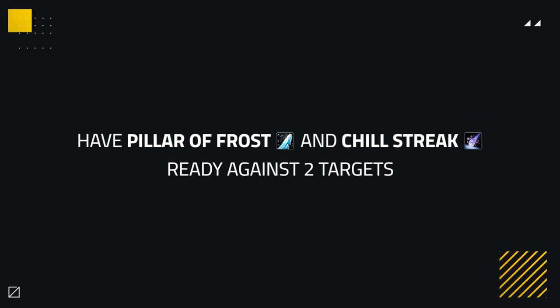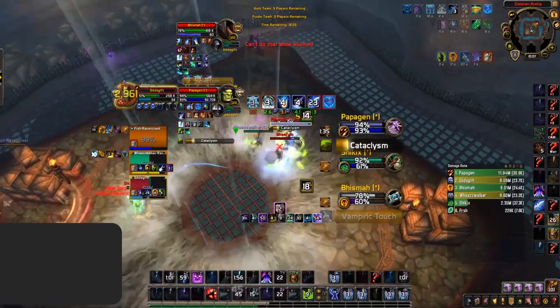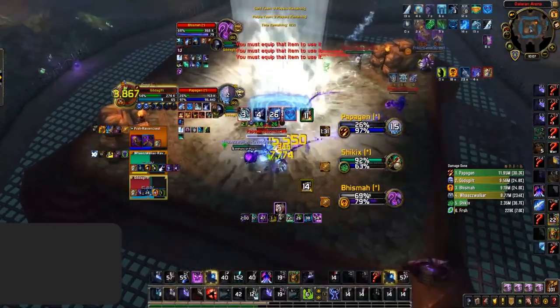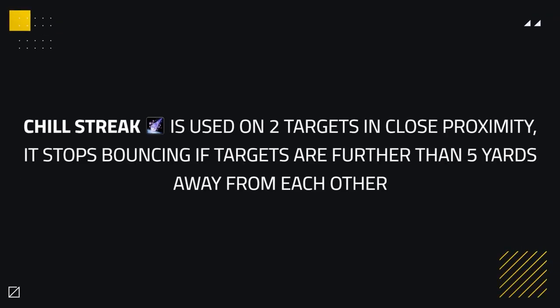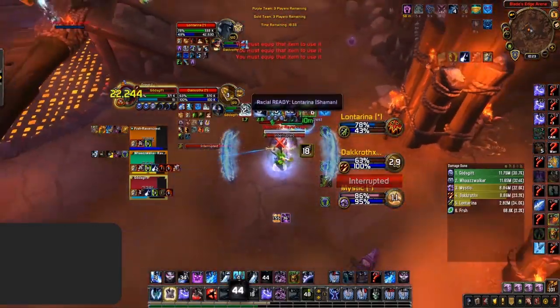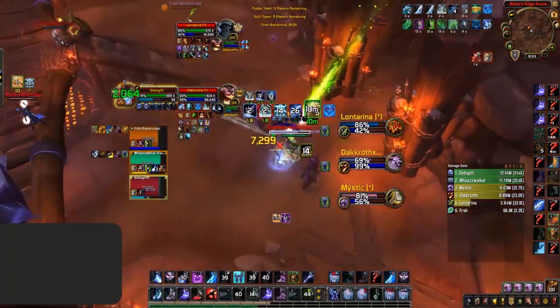This means having Pillar of Frost and Chill Streak ready during your offensive setups in two-target situations. Bear in mind, you can use Chill Streak with nearby pets on your kill target, as seen here by Zeepi — he follows this up with a Pillar of Frost, which completely destroys the Destruction Warlock. You always want to make sure two targets are in close proximity so that Chill Streak bounces often, dealing a ton of pressure. Chill Streak stops bouncing if targets are further than 5 yards apart. You can sometimes use it outside of burst goes if you can set it up with a nearby pet, catching enemy teams off guard.